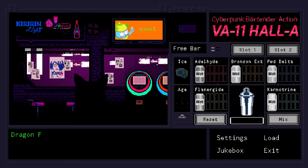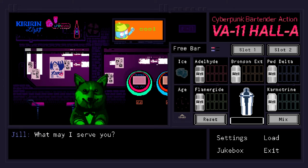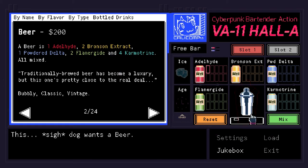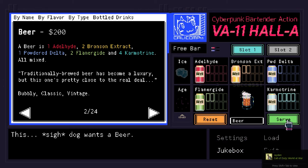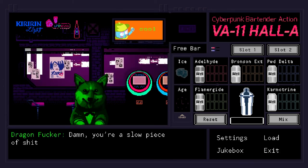Gameplay in Valhalla is, from what I can tell, used mostly to break up dialogue and create ways for multiple endings. You are a bartender, so all you do is mix drinks and serve them. It seems really boring at times, but you can sometimes change the dialogue simply by serving a different drink than what was ordered, which is useful later on in the game. Or, if you pay attention, you can serve a customer a drink they really wanted — it's a good way to break up stretches of reading while providing a reward for players who pay attention.